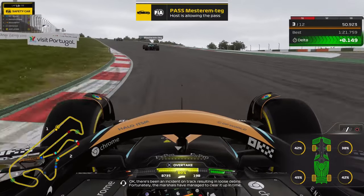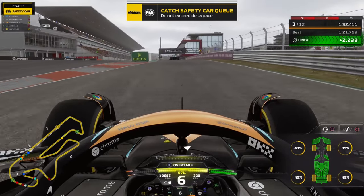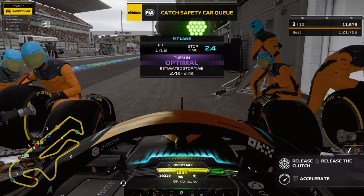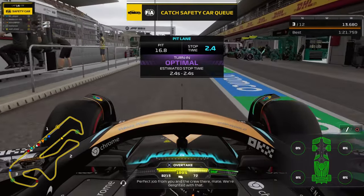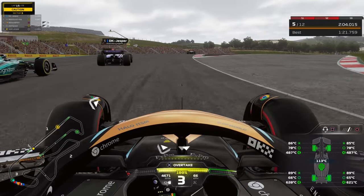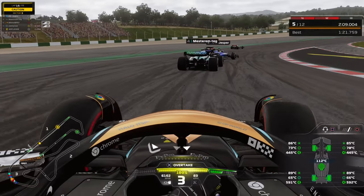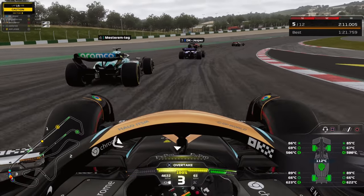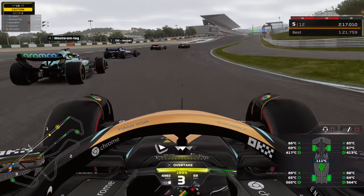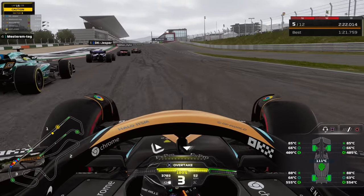There's a safety car on lap 13. If I had started on softs I could have switched to mediums and finished the race. I decide to pit for softs, but get a time penalty for going too fast in the pit lane — very frustrating. My thought was I can probably make it to the end on softs, knowing there's always a chance of another safety car.